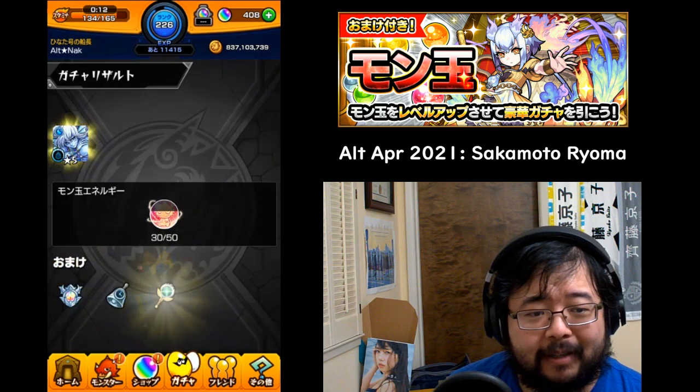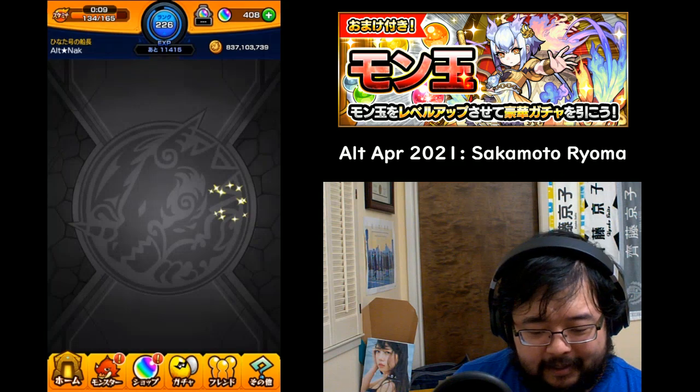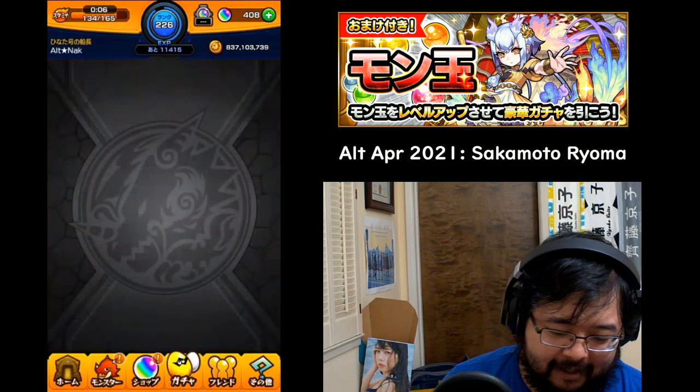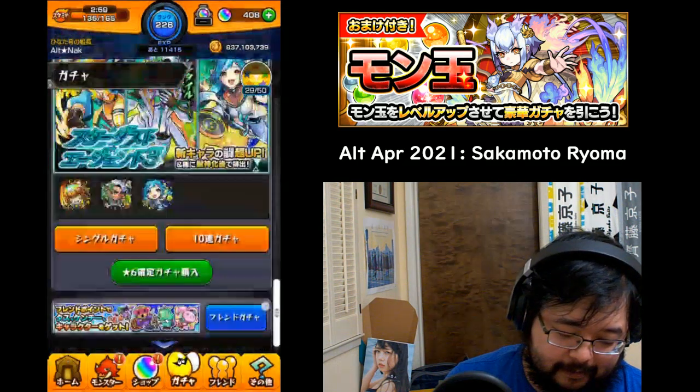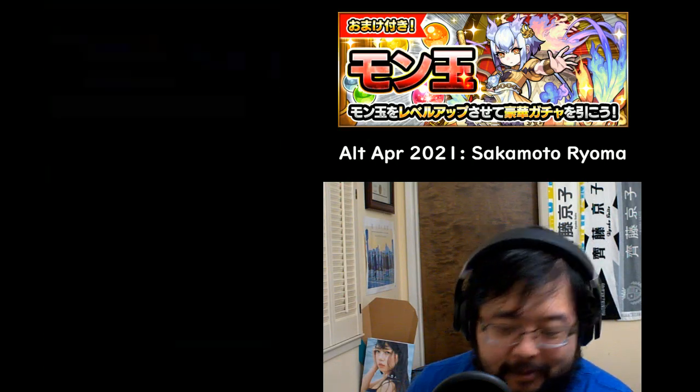You can still randomly get up to 10, 20, or 50 energy per pull. I don't even know if I did the event quest on my tablet, so I might not have any Tokudamas to pull. Let's just move to my main account then.